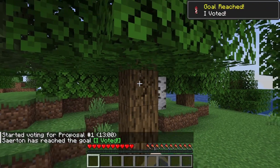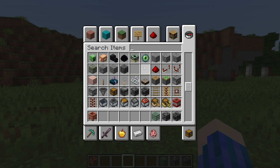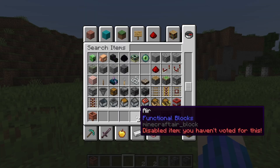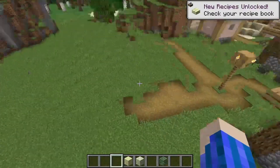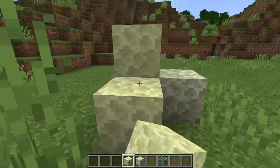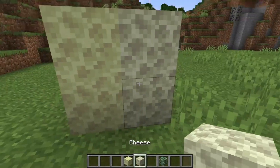I got 'goal reached' - I voted! They also added these two new items: packed air and air. In terms of what's new, they added a new cheese block, which is similar to Endstone. This is Endstone, and this is cheese.